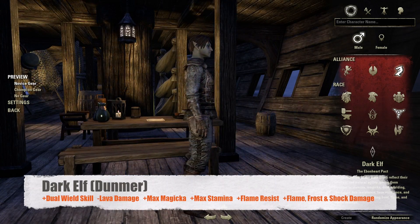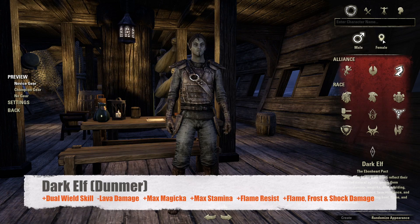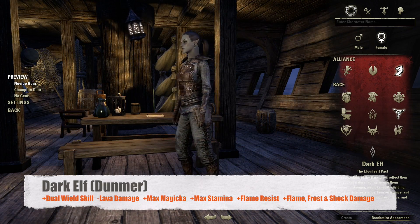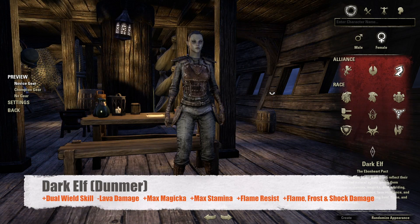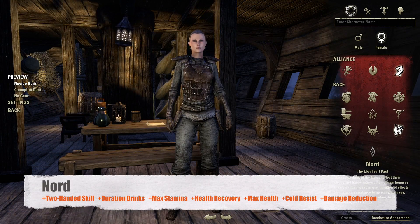The Dunmer get increased experience for the dual wield skill line. Their damage taken from environmental lava is reduced by 50%. They get an increase to maximum magicka and maximum stamina, increased flame resistance, as well as increased flame, frost, and shock damage. This makes the Dunmer very suited to dealing magic damage.